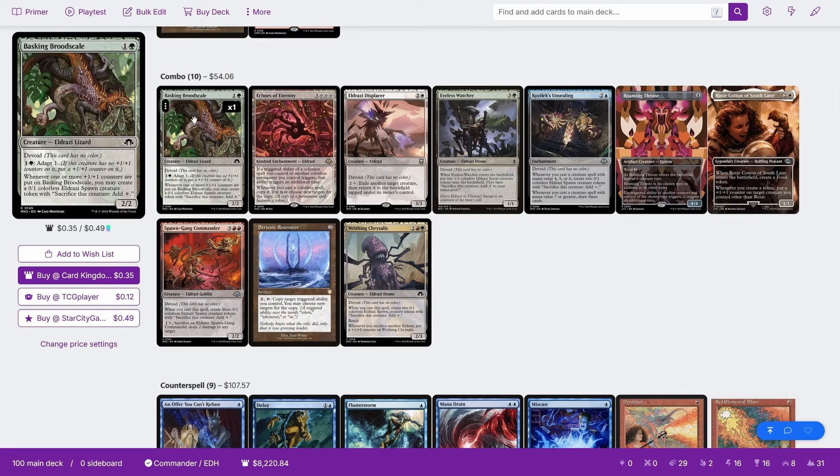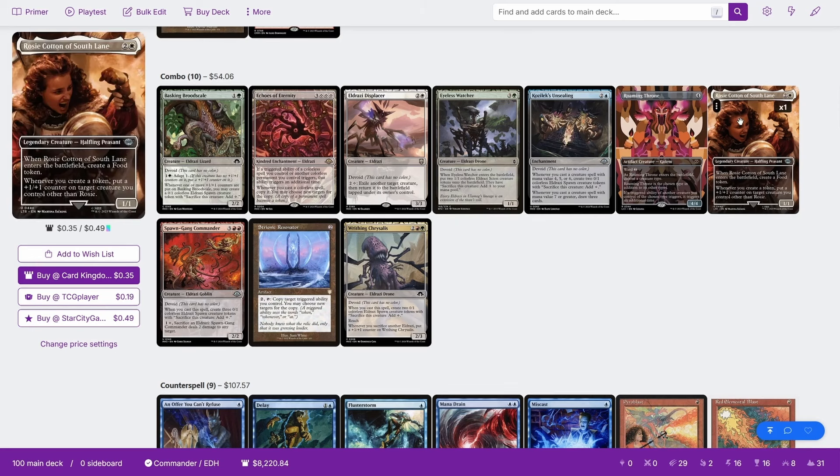So we've got Basking Brood Scale. This is already a combo piece in Modern, but we can play the same one here. It's a 2-mana 2/2, it adapts for 2, and it says whenever 1 or more +1 counters are put on it, you may create a 0/1 spawn token with 'sac: create a colorless mana.' That combos with Rosy Cotton of South Lane — when she enters, you create a food token.